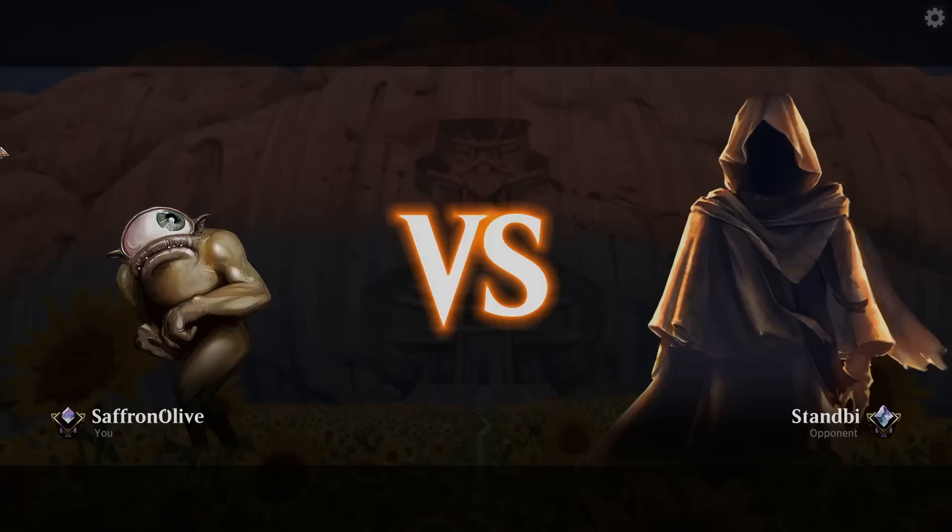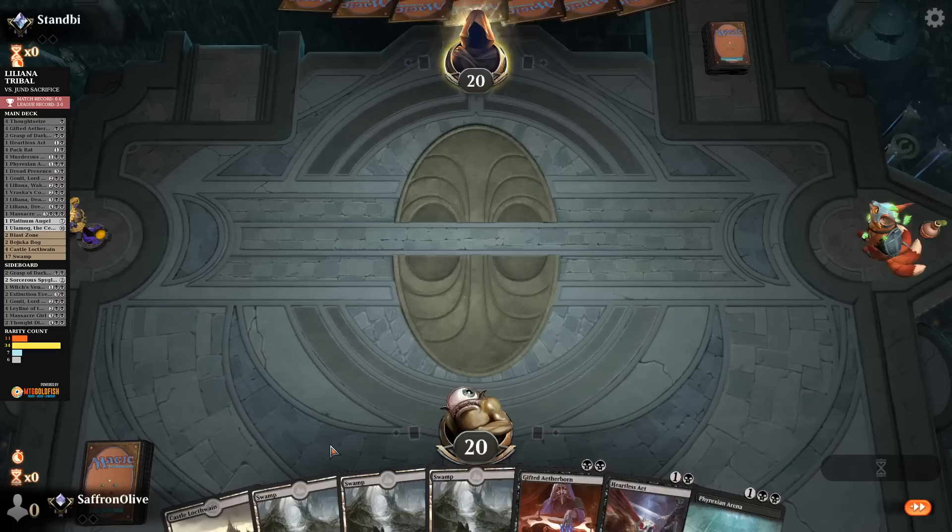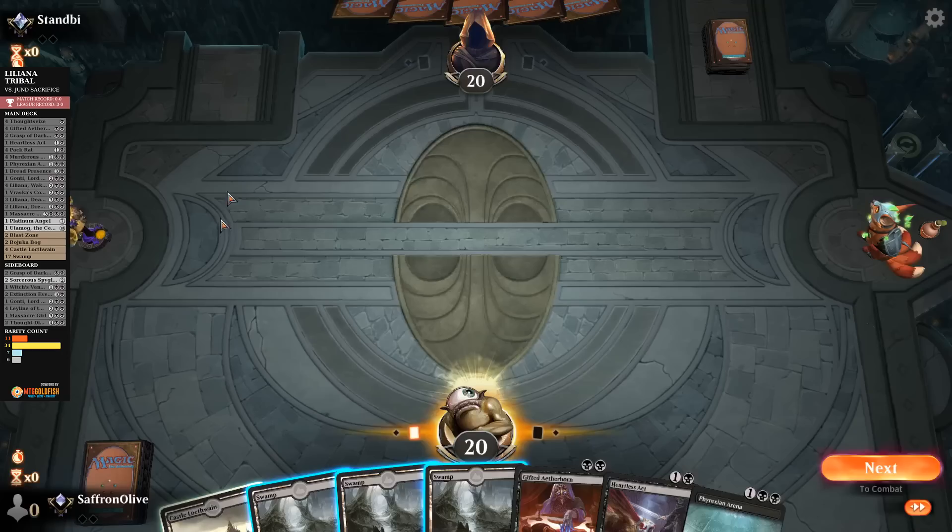No Liliana needed that time! Still a pretty dominating win against what could be a very good deck. Ranking up, slowly creeping towards Mythic with Liliana Tribal. Still got a ways to go but we're getting there. Much Abrew About Nothing time — we are Liliana Tribaling in Historic.